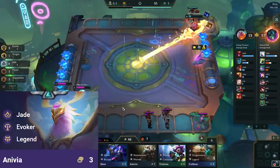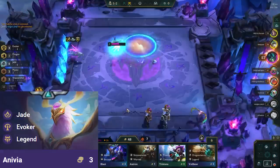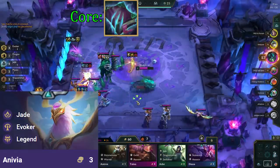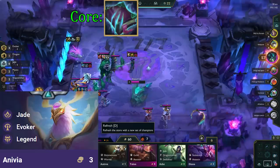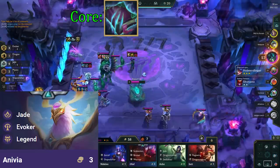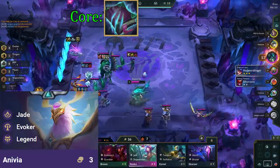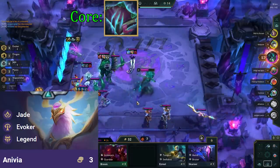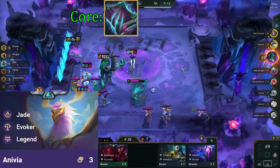Anivia is our main carry, so we prioritize making items for her first. She has 1 core item, and that is Morello. This item gives her a ton of AP which makes her deal more damage, but more importantly it makes her spell apply anti-heal. Since her spell deals damage over time, we do not want units to heal through her spell, and it also applies anti-heal to multiple units since her spell is AoE.